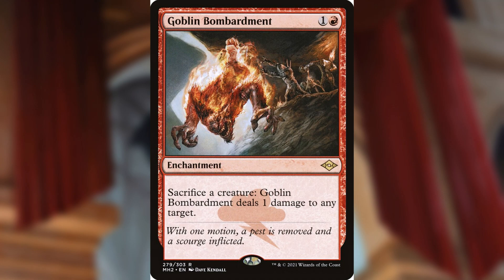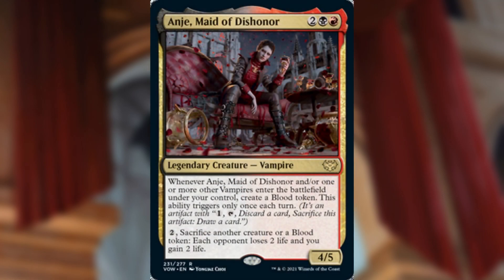Goblin Bombardment is one and a red for an enchantment — sacrifice a creature, deal one damage to any target. Witch's Oven is probably the weakest of these sacrifice outlets since you can only sacrifice once, but it does make that food token, and it's colorless so it's very easy to play. To capitalize on all these sacrifices, we're adding abuser effects. The first is Anje, Maid of Dishonor from Crimson Vow — two, black, red for a legendary 4/5 Vampire.